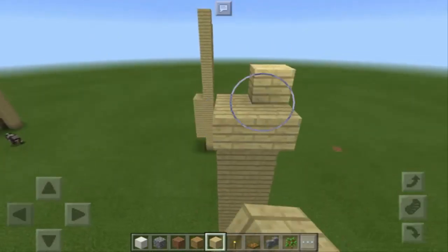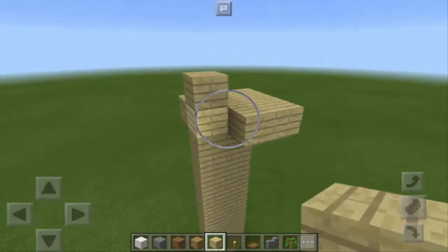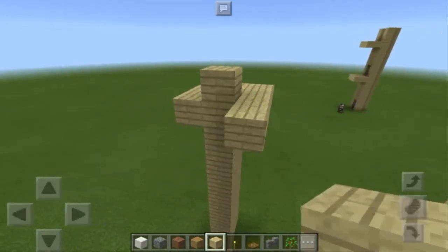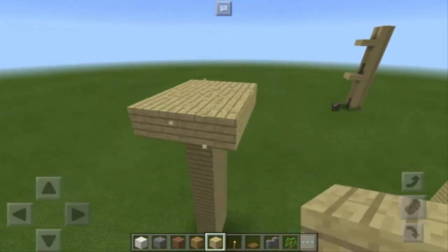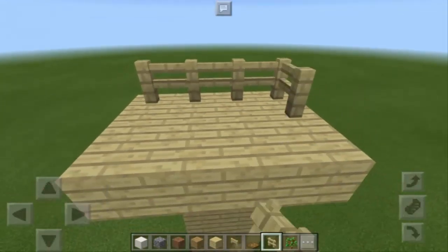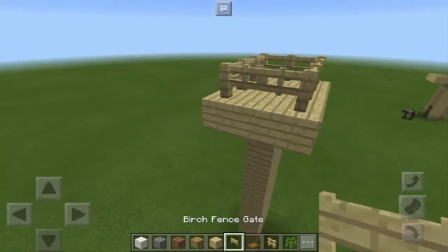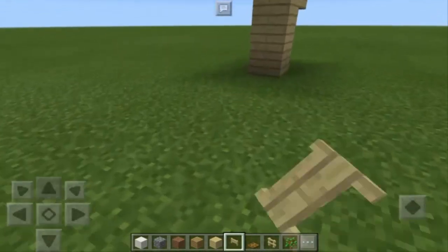You can extend this up to your desired height. Let's say we want to teleport all the way up here. You can make a tower just like that, and you can put here some fences, then put a fence gate here.